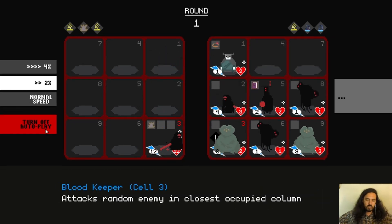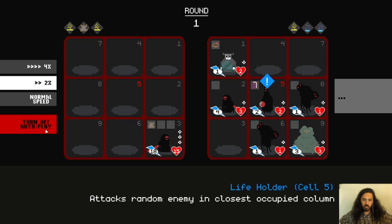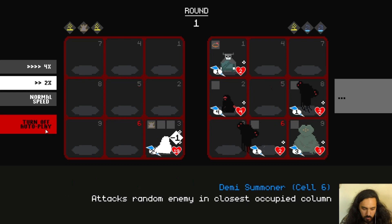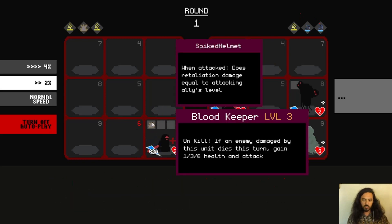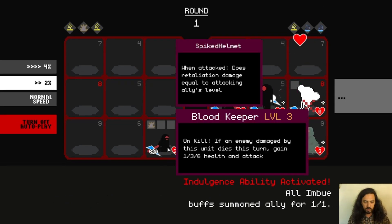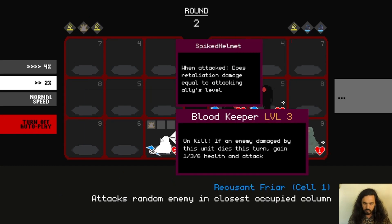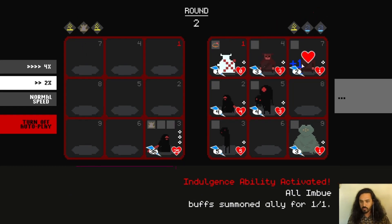We didn't get the good RNG — we didn't kill that Friar up there, so it is going to summon two Spirit Friars when it dies. But you can see we're getting a lot of buffs from killing these enemies, and because we have this spiked helmet item, every time someone hits us we're kind of killing them back. We're getting plus one damage because of our indulgence — that's why it's doing two damage.